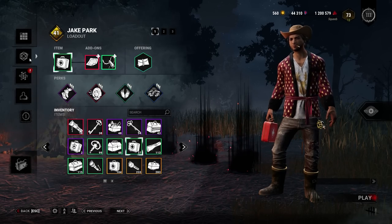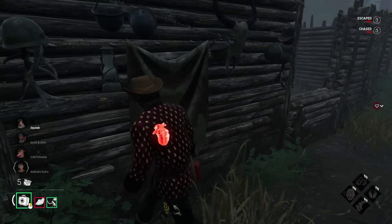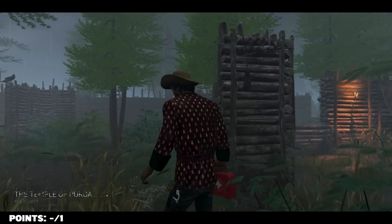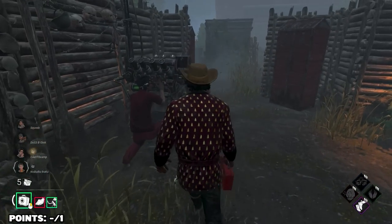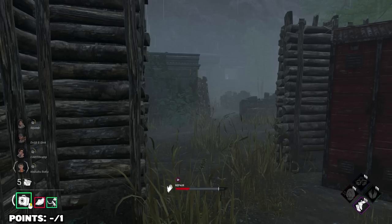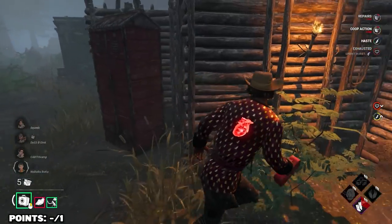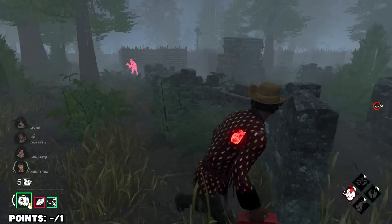For our first match, I decided to queue up as survivor with a build of sprint burst, alert, hope, and wake up. It's a well-rounded build with strong endgame perks that will hopefully increase our odds of escaping and securing our first point. We are on the Temple of Purgation. I'm not going to go super crazy — I'm not trying to win all 10 games. Is that a Billy? If that's a Billy, then I'm actually screwed because I am just the worst at Billy. This person used a BNP — that's toxic. It's legitimately a Hillbilly.